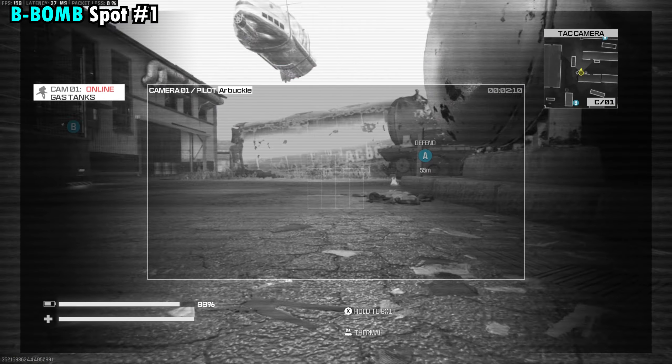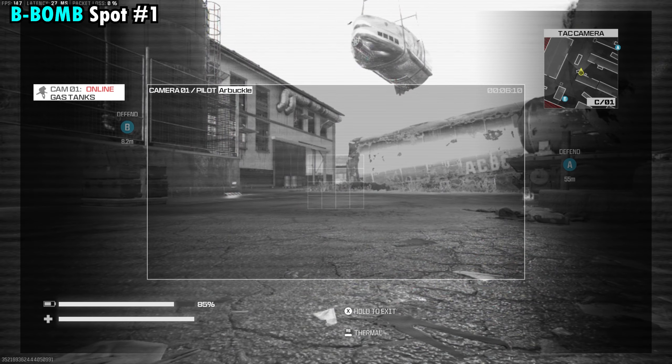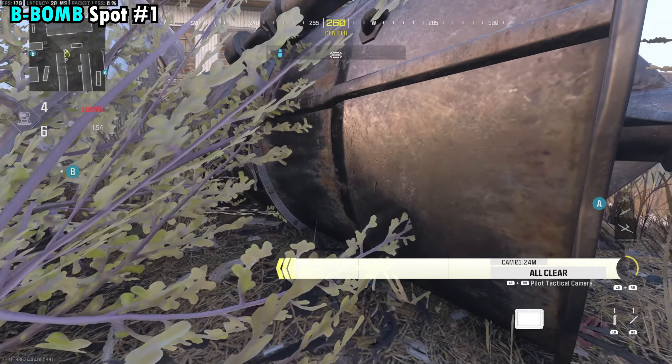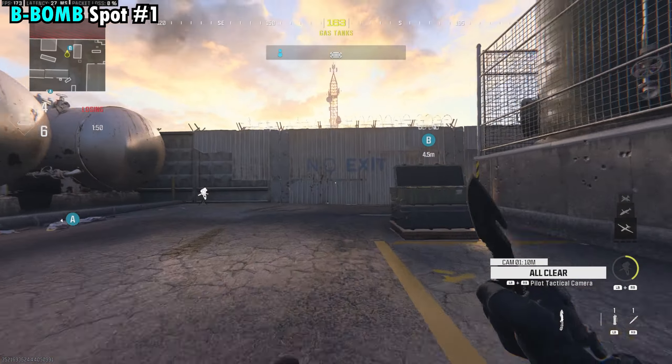Once you're here, all you need to do is open up your camera. You can watch around the bomb location and pretty much just sit here with your camera out until you see somebody go for the plant. Once you do, you can drop the camera, stand up, and you'll have plenty of time to get over and get the ninja diffuse at B.